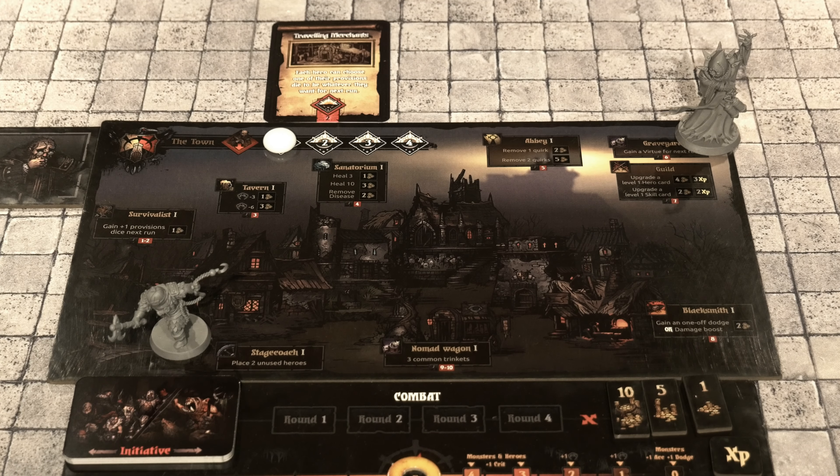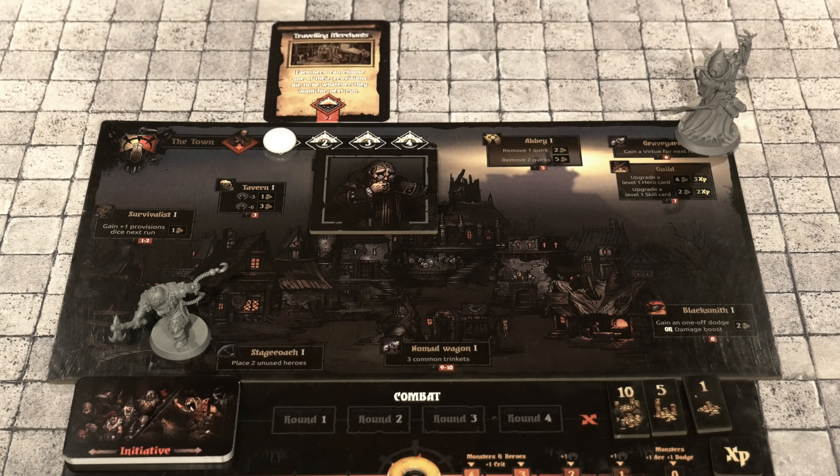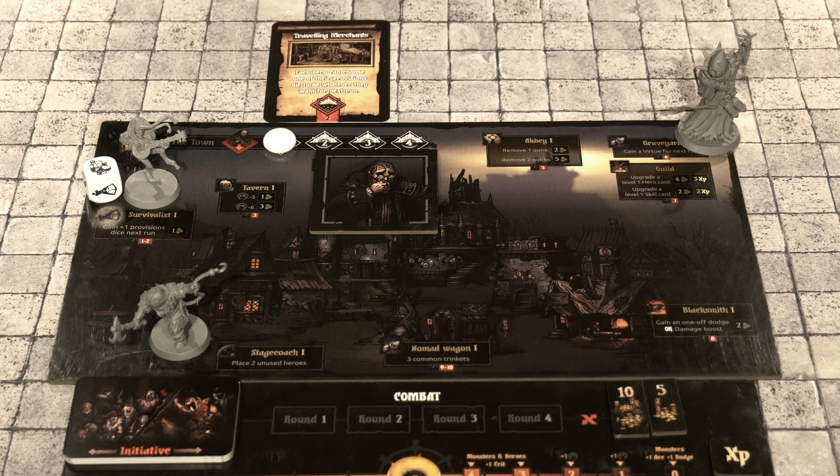We're now moving on to the last day in town. We roll for the caretaker and then spend our days. Rolling a four — that's the Sanatorium, which is actually pretty good because nobody needs to heal. Now we also have the ability to deal with trinkets. The Jester really likes the idea of going up to the Survivalist and purchasing for one gold the ability to roll an additional provision die on the next run.